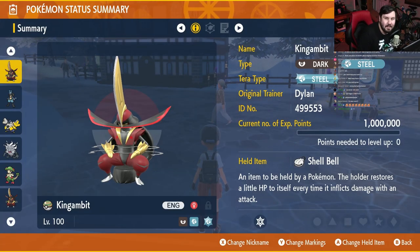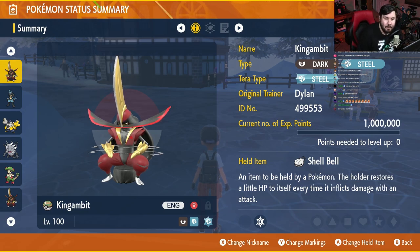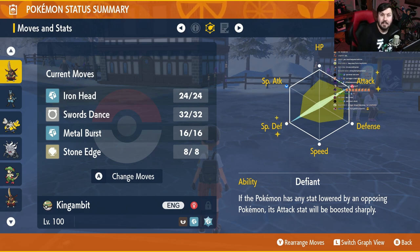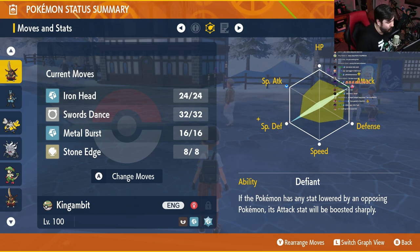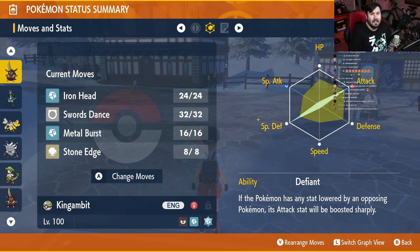King Gambit is officially done and ready to go into a raid. It should look like this: King Gambit level 100, Dark/Steel type with a Steel Tera type. If you do not have Steel Tera type on this guy yet, make sure you get it — that is key for beating this raid. Hold item is the Shell Bell. Max EVs in attack and special defense with an Adamant nature. Ability is Defiant. Moveset: Iron Head and Swords Dance — that's all you need. You can throw in Metal Burst and Stone Edge as backup moves. The strat is simple: use Swords Dance first turn, Inteleon should use Tearful Look to boost you to plus 5, then spam Iron Head and Terastallize as soon as you can.